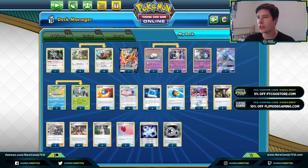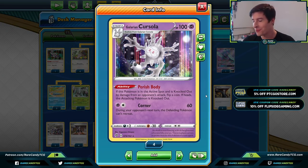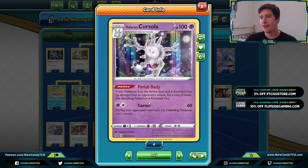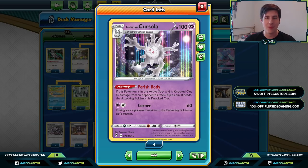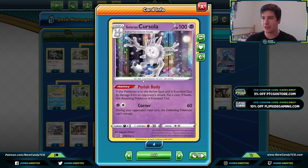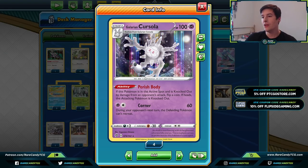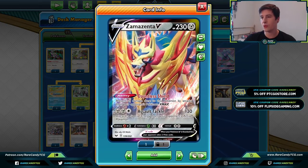Looking at our wall Pokémon, we have a 3-3 Galarian Cursola line. Galarian Cursola is just a dope card — I've been trying to make it work for a while and it pairs nicely with Greedent. It has the Perish Body ability: whenever it gets knocked out in the active spot by damage, on a coin flip of heads the attacking Pokémon is also knocked out. This is really good in a format dominated by three-prize Pokémon, so when they knock out Galarian Cursola you often grab three prizes in the process.